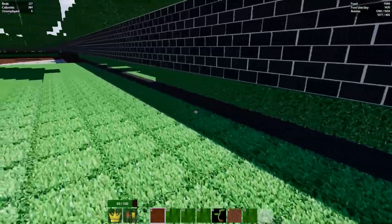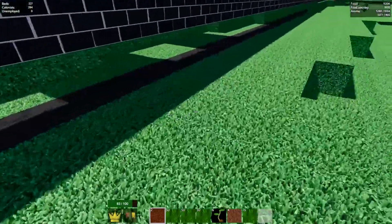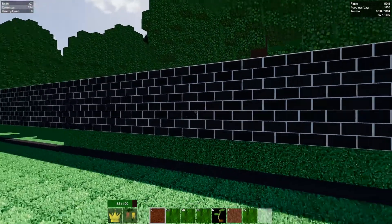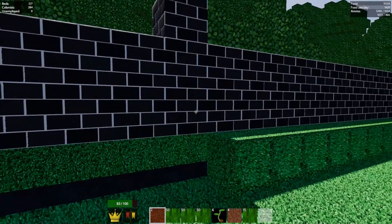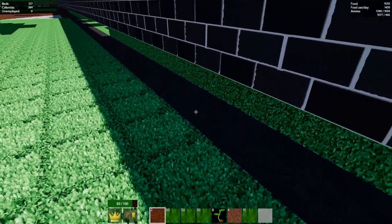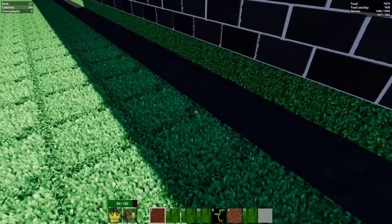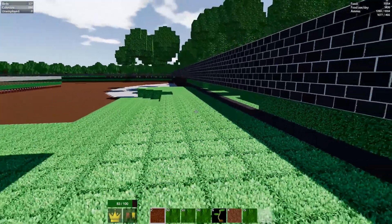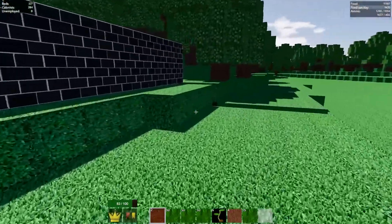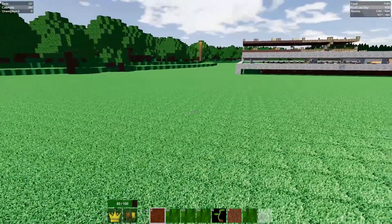I've decided on a couple things. One, the bottom of our outer perimeter wall will be the black stone bricks. Up top we have black bricks in total. I think the stone bricks would be more beneficial because they're stone instead of just clay. So logically it makes more sense — the stone bricks should be able to provide the support for the black bricks.